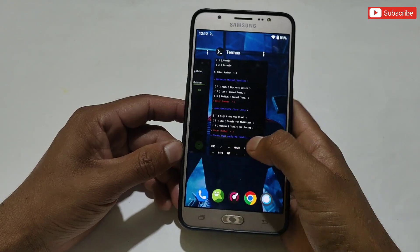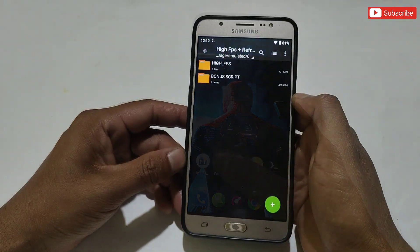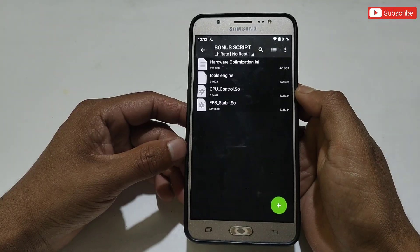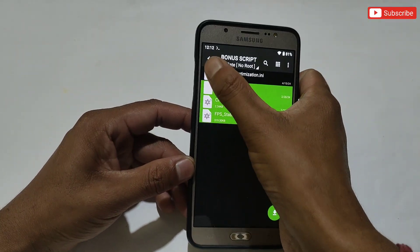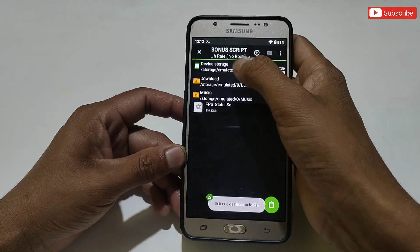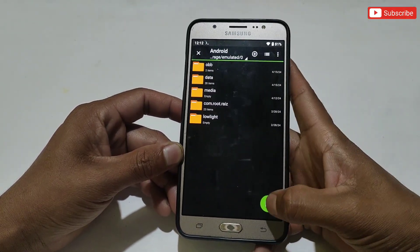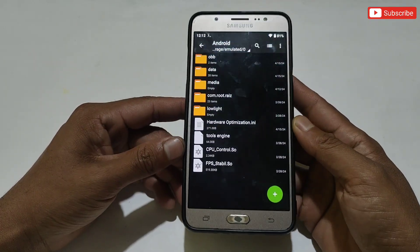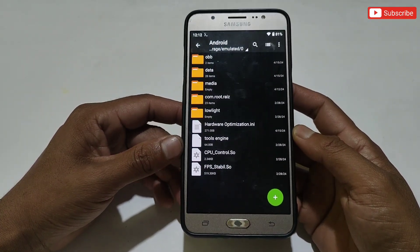Now simply close the Termux app. I will show you where to apply the bonus system optimization files. Go back to the extracted folder, copy all the files, then go to Internal Storage, then Android, and paste all the files there. If you cannot access data files on your phone, I have created a video on this topic — the link will be provided in the I button, and you can watch that tutorial to access the Data and Android folder.